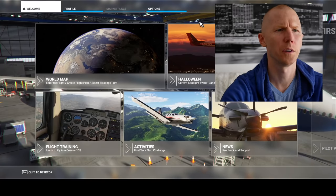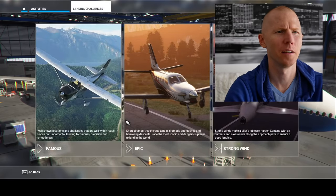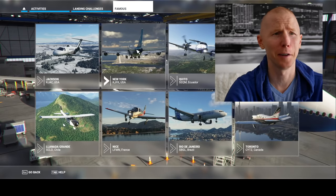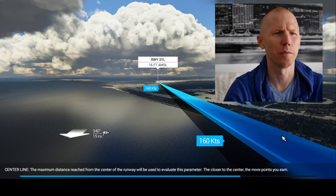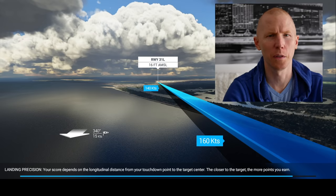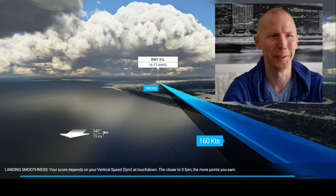Alright, so here we go — down to Activities and Landing Challenges. We'll do Famous, and there's only one 747 option: JFK, which I've done like a million times in real life. Let's go down here and fly. Landing smoothness depends on your vertical speed — feet per minute. 160, 140, kind of slow, but alright. Touchdown. Closer to the target, more points you get. The target's going to be the 1,000-foot markers. Wind is 340 at 15 knots — seems pretty mild.